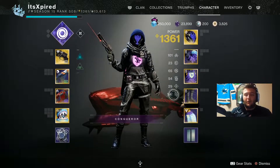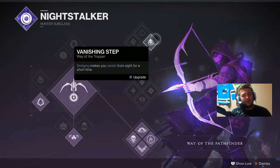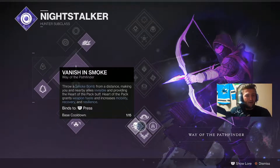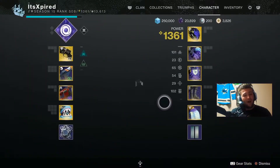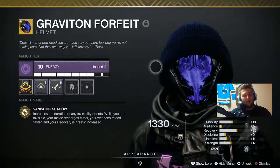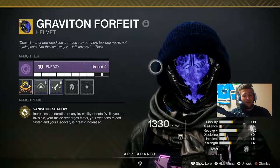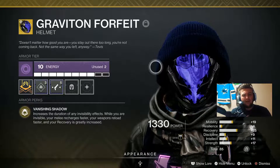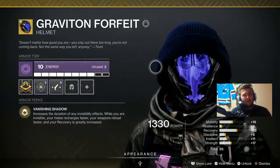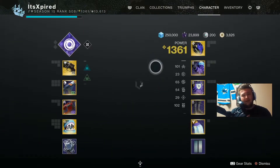We're also going to be running 100 Mobility and 100 Strength. That 100 Strength is huge because since the hunter's dodge nerf, Vanishing Step is not very good anymore. So we're going to be running the Multi-Shot Tether with the Smoke Invis — that's going to be the best one for sure. We're also going to be running the Graviton Forfeit without a doubt. This is going to let you go Invis for 10 seconds instead of 7 seconds. While you're Invis, you're going to be getting your Smoke back, reloading faster, and getting a ton of recovery. Honestly, it's a free get out of jail card — who's going to complain aside from the other team?